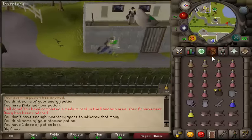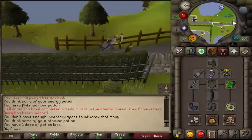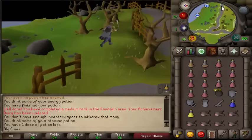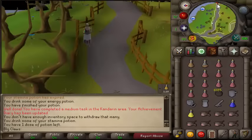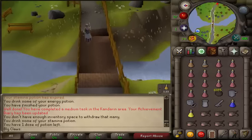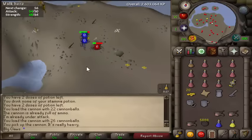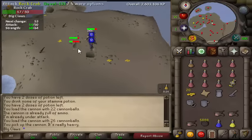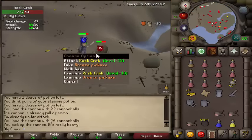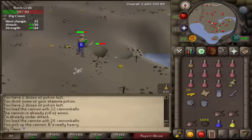So what I'm going to do now is cannon - this time I'm actually going to take range gear for max range bonus, so my cannon can hit more. Apparently that's how it works. And a brine sabre so that way I can finish off the rock crabs that are low - so I'm not wasting cannonballs on the ones that are like between 1 and 10 HP. So the cannon can obviously hit higher than that. I'm dragging this video on a lot, so I'm just going to come back every range level now. I just got my first easy clue. I'm actually 700 XP away from my range level, so I'm just going to kill the rest of these rock crabs, do the clue, and I'll be back with the reward. I'm not going to unpause and read the clues like I usually do, because I'm a bit far into this video and I don't want it to be too long.